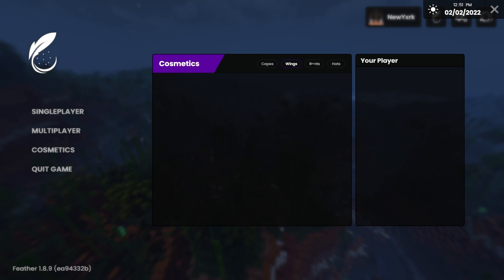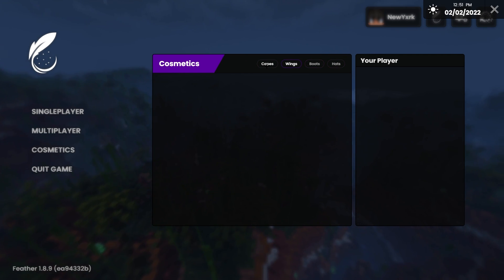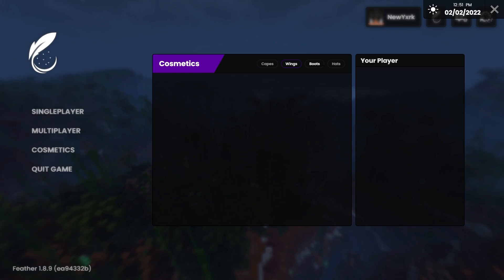There are also cosmetics — again similar to Lunar and Badlance. You have capes, wings, boots — I've never seen boots before — and hats. I don't have any right now, but you can buy your own on the website.